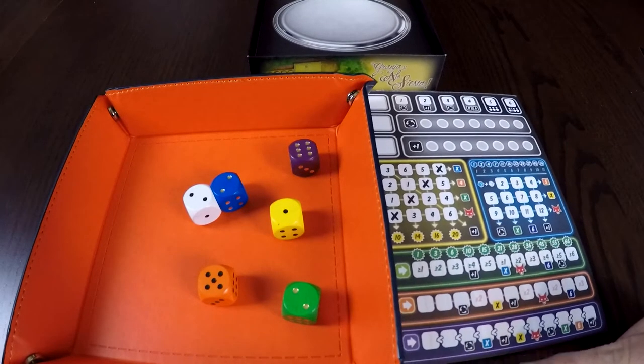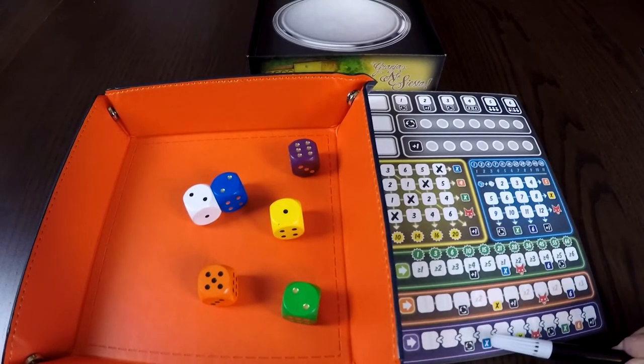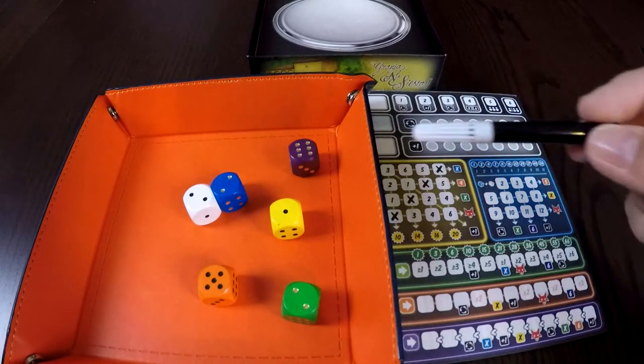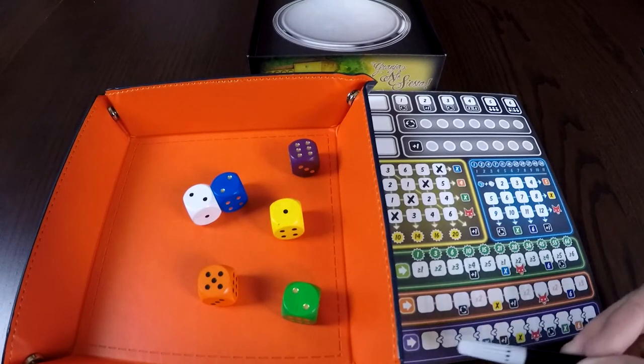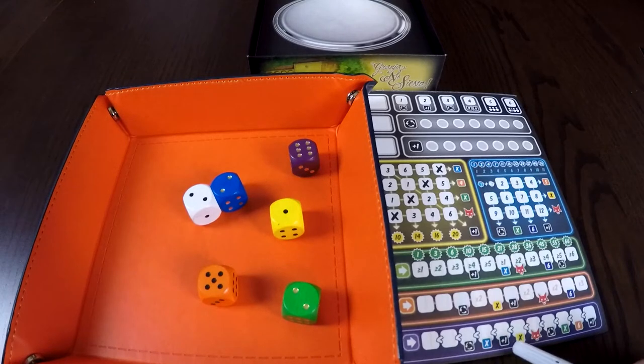Last but not least, the purple section works similarly to orange where you plug in numbers based on the value of your purple die. However, each number after the first needs to be larger. So if you put in a one, the next result would need to be larger than one — a two, three, up to six. When you do plug in a six anywhere along this line, the next number then resets, so you would then be able to put a one to six again. Plugging in numbers at certain locations will unlock abilities.